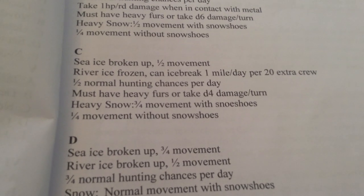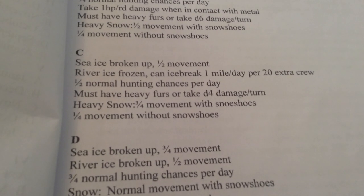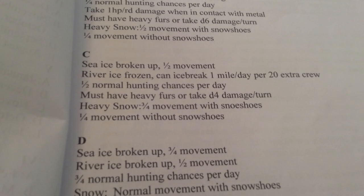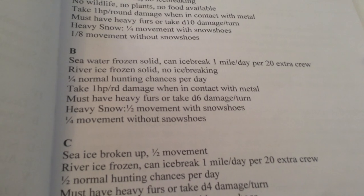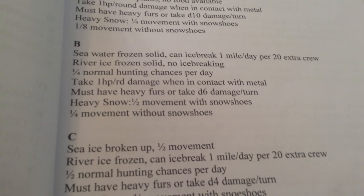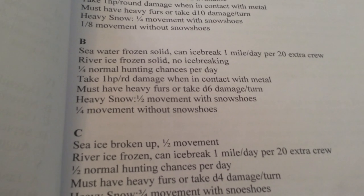Still in Condition C: you must have heavy furs or take 1d4 damage per turn, and heavy snow means three-fourths movement with snowshoes and one-fourth without. Condition B: sea ice is frozen solid. You can ice-break one mile per day per 20 extra crew; river ice is frozen solid with no ice breaking. One-fourth normal hunting chances per day. You take one hit point per round damage when bare skin is in contact with metal, must have heavy furs or take 1d6 damage per turn, and there's heavy snow allowing half movement with snowshoes and one-fourth without.